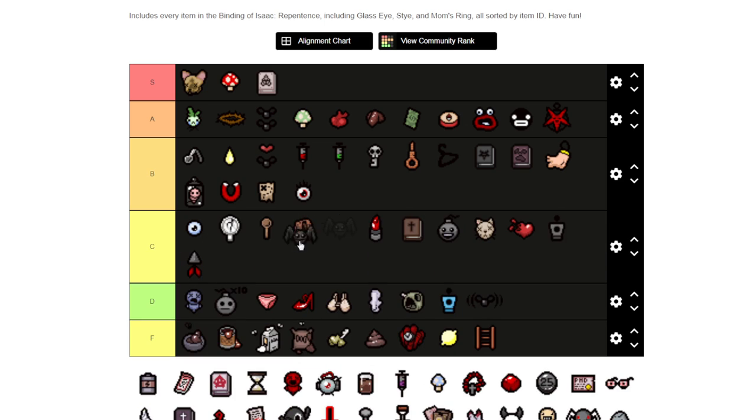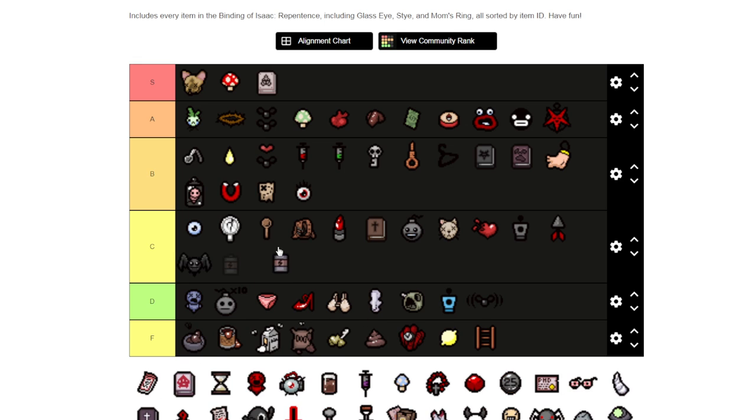Charm of the Vampire I'm going to put at C. If it was pre-Repentance I'd put it at D, but at least they added a damage up with it now, so it does have an advantage with healing your heart too. I'm going to put the Battery as B because that gives you an extra ability to charge your item once more. You can build up double charges especially for Tainted characters that have an active item.